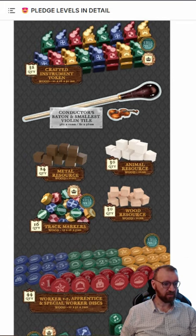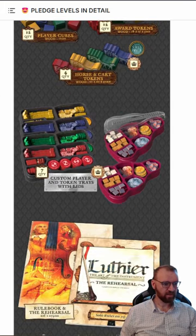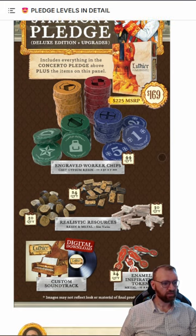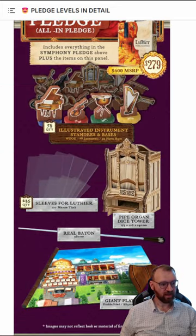The deluxe version I got has updated resources and updated worker/apprentice tracks — look at all these wooden components. It all comes pre-organized so setup is nice and quick. The Symphony pledge resources are becoming clay, similar to the Iron Clays from Brass — cash, gypsum, resin, not entirely sure what they are but they'll be clunky and weighty. You also get a digital soundtrack and enamel inspiration tokens, so instead of cardboard they match your money tokens and are also metal.